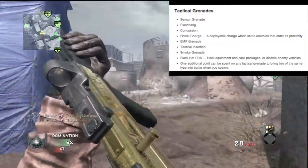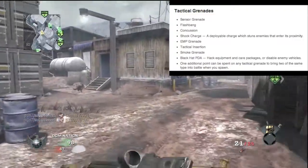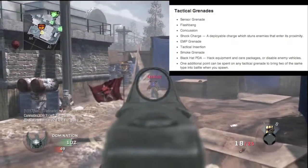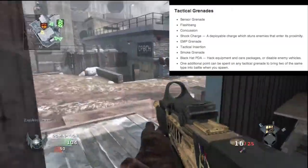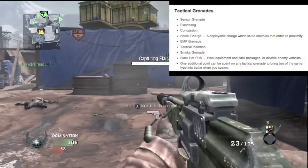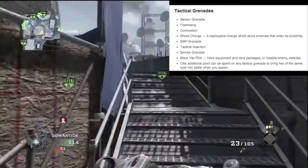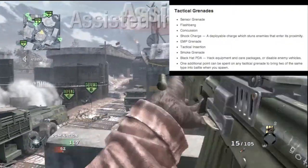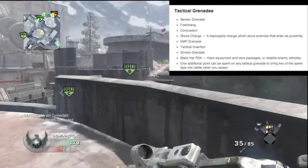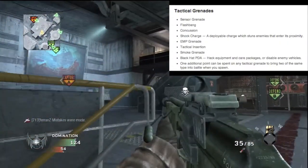As soon as we reach familiar ground, we're thrown into the fire with tons of new tactical grenades. The sensor grenade I assume is kind of like the motion sensor from Battlefield Bad Company 2 — a portable motion sensor you throw. Flash bang and concussion grenades are back as usual. The shock charge sticks in the ground until someone passes by and then shocks them. The EMP grenade will probably be important with all the new technology. Tactical insertion is back, smoke grenade as usual, and the Black Hat PDA, which I think is like a hacker tool from their Zombies mode — you can hack equipment, care packages, and disable enemy vehicles. You can also spend an additional point on tactical grenades to get two of them.